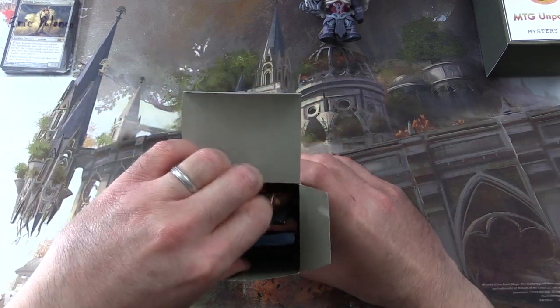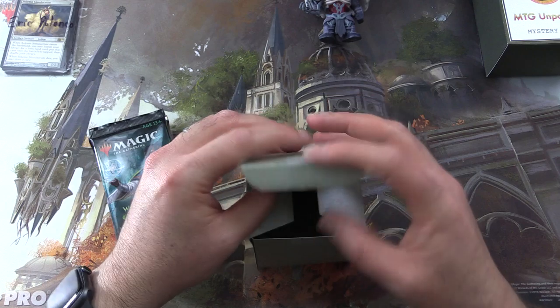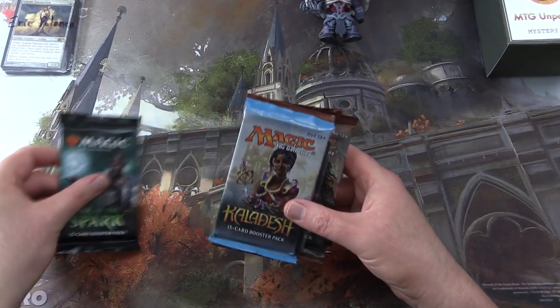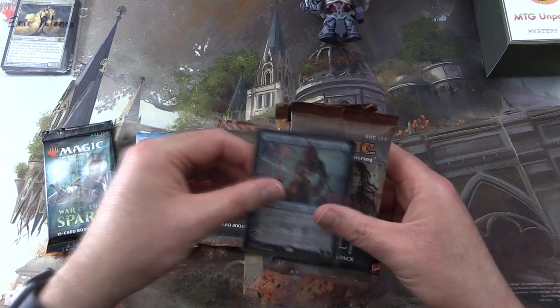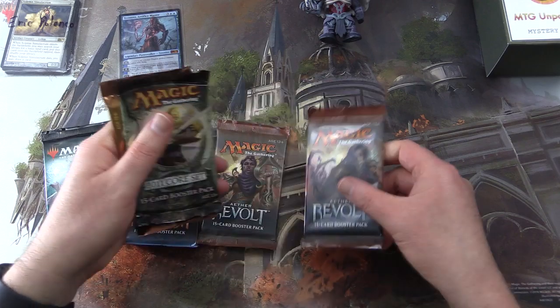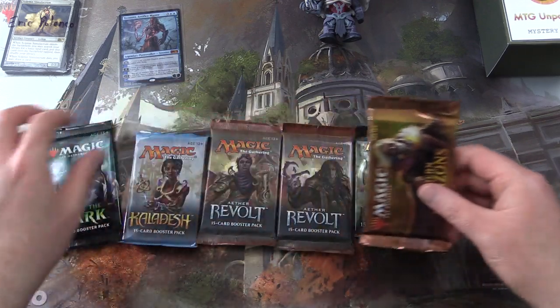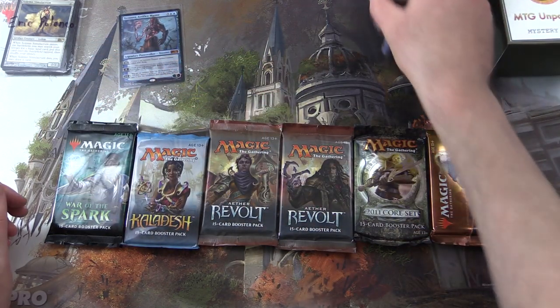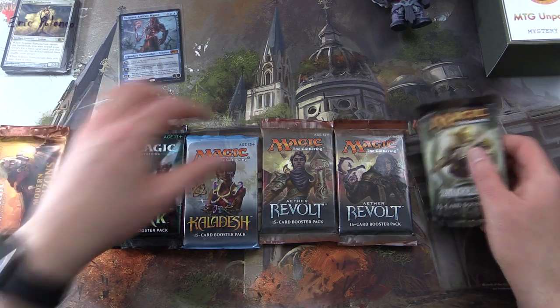Let's see what we got for Eric today. We have War of the Spark, Kaladesh, Aether Revolt, and we got a Tazeret Artifice Master foil — we'll take a look at that in a moment. Also Aether Revolt, 2011 Core Set, and Modern Horizons. Let's do the Pack Blessings in the traditional manner — we'll do that one last.